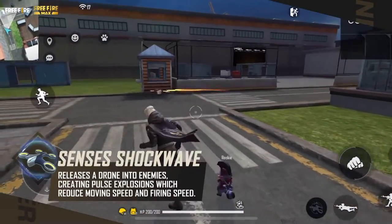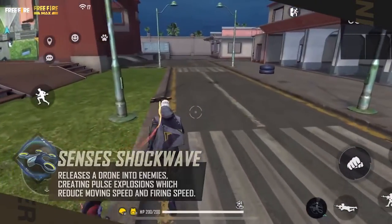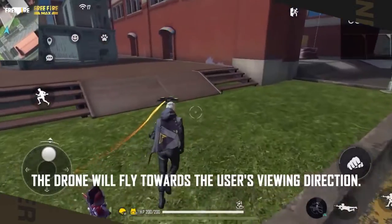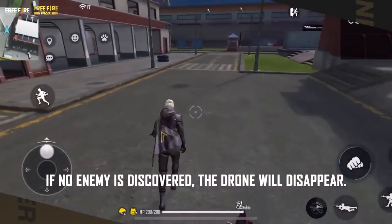Senses Shockwave: releases a drone into enemies, creating pulse explosions which reduce movement speed and firing speed. The drone will fly towards the user's viewing direction. If no enemy is discovered, the drone will disappear.